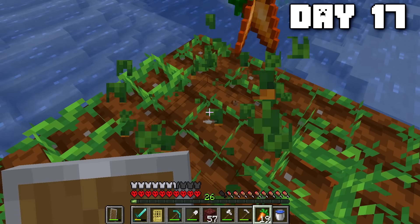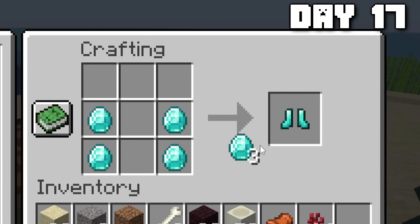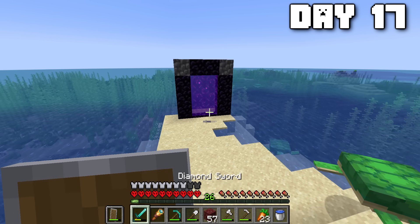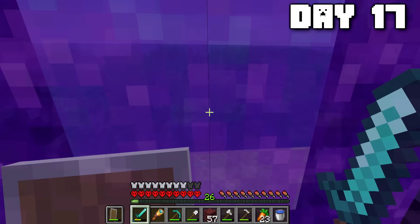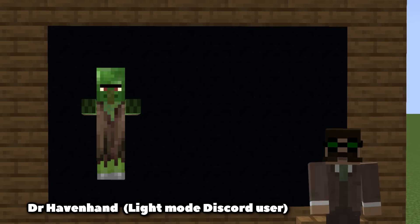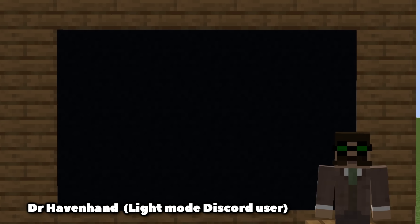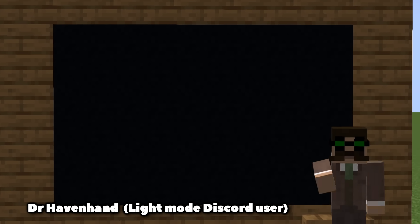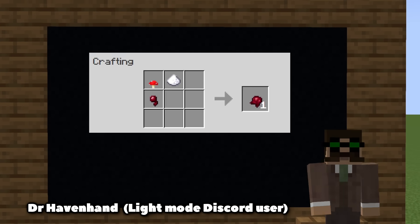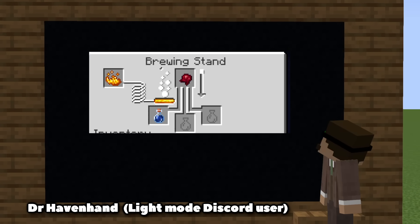Once day seventeen came, the carrot farm was doing really, really well. These seven diamonds I decided to turn into some diamond boots, and I also made myself a second diamond pickaxe. Then it was back to the nether — weirdly enough, I was actually looking for brown mushroom. Now, the chances of a zombie villager spawning on this island are very slim, but there is still a chance. If that happens, I want to be in the best possible situation to cure him, and that of course requires a weakness potion. You need a brown mushroom to make yourself a fermented spider eye, which makes a weakness potion.